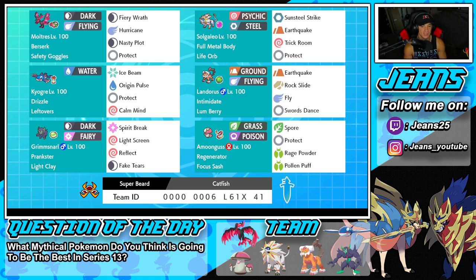Right next to Kyogre is Landorus with Intimidate and a Lum Berry as item. It's got a normal moveset of Earthquake, Rock Slide, Fly, and Swords Dance. Bottom left hand corner is my favorite support Pokemon in all of Sword and Shield — hopefully Grimmsnarl makes it into Scarlet and Violet.